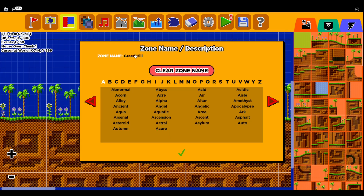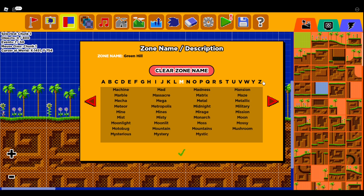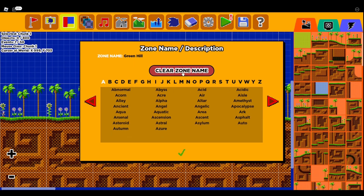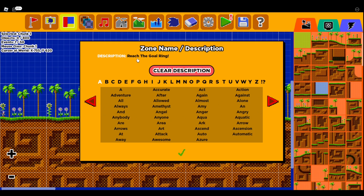After that, you have the Zone Name and Description — that's basically just what you want your level to be named. You have all the levels from A to Z. Right now it's just named Green Hill Zone, but you can name it whatever you want, like Abyss Acre or something. If you want to go to the description, there are red arrows on your left and right — just press those and you can put the description to whatever you like.